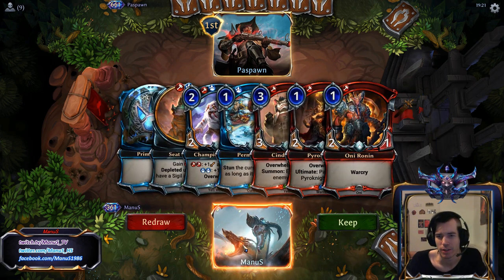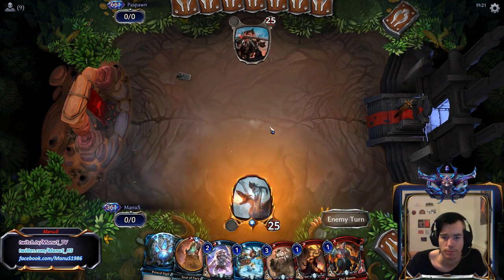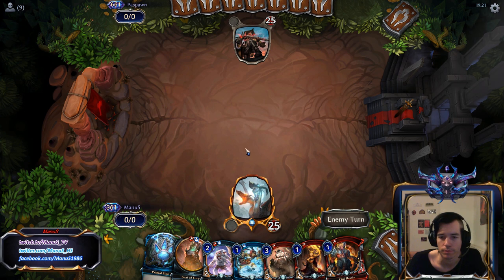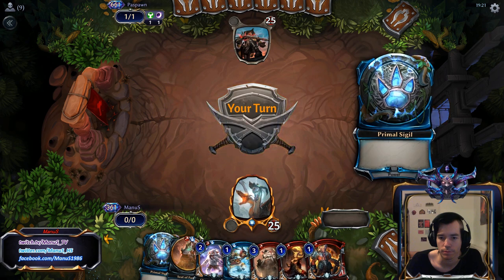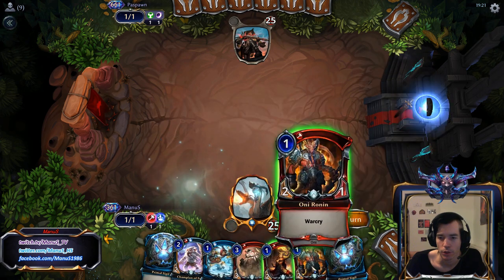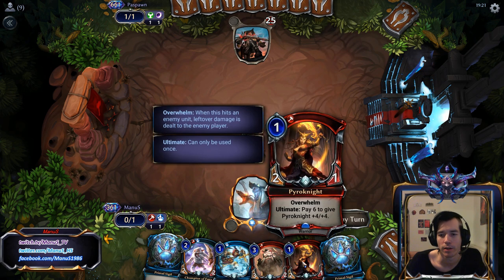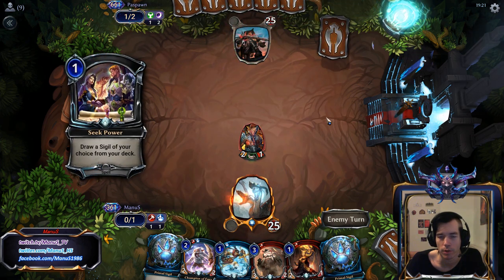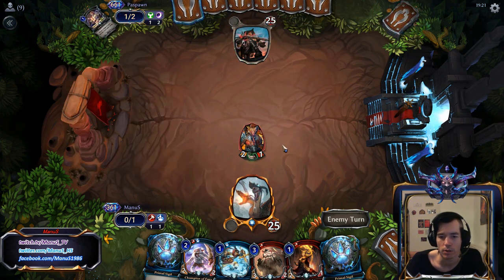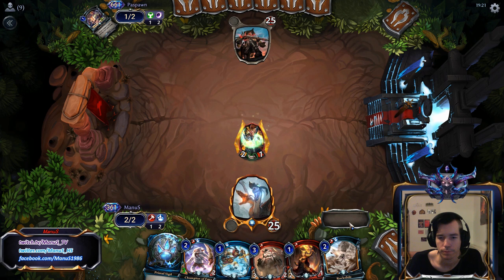Alright, got our next opponent on the draw again. Great hand though. Turn one Only Run-In — the perfect draw. We have Pyroknight plus Permafrost next turn, or Champion of Fury depending on what the opponent does. Looks like Champion. Since it doesn't have charge, might as well wait till post-combat.